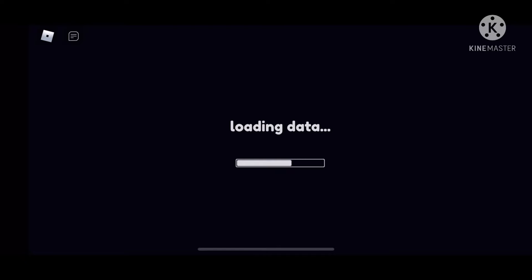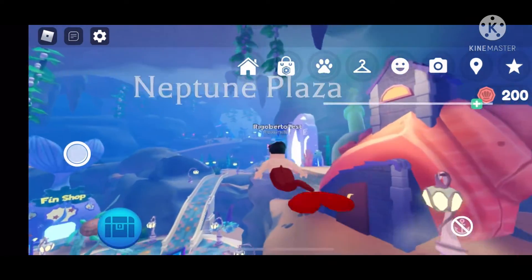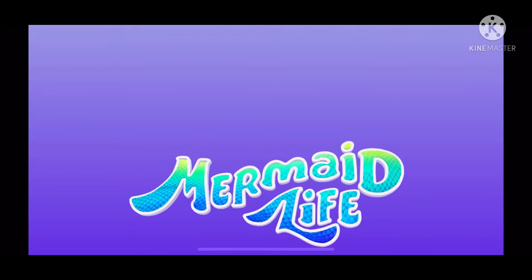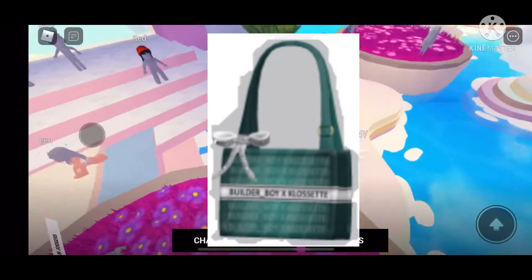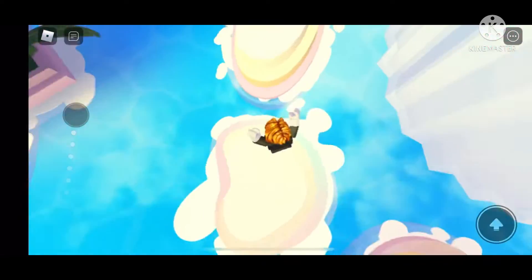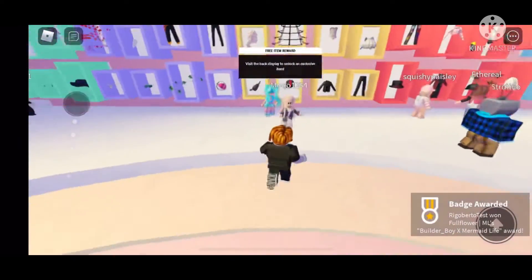The next game is called Mermaid Life. All you got to do is just join in, select a random mermaid, and then once you choose your mermaid you're just going to go over here. You'll see this little fashion portal thing — just click the button and teleport. You'll be teleported to the game and just walk to the back accessories. This accessory is a weird kind of purse bag, like the Roblox one. It's a nice accessory if you want to use it for girl outfits or boy outfits. Once you get to the back where all the accessories are, you get the badge.